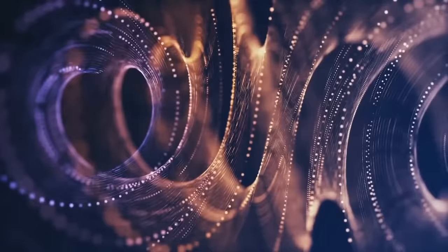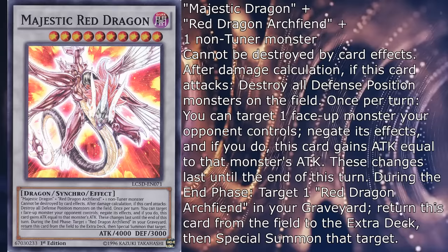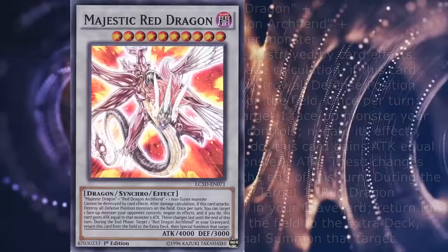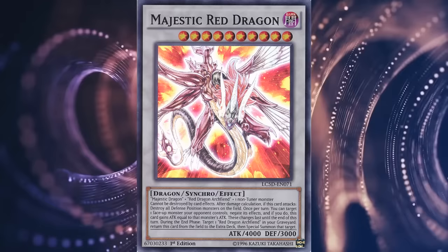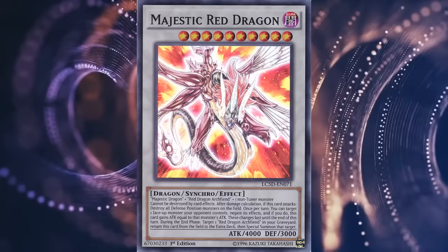Majestic Red Dragon, also as one would expect, is 2 levels higher than RDA, has 1000 more attack and defense, and requires Majestic Dragon, Red Dragon Archfiend, and one more non-tuner monster. Cannot be destroyed by card effects. After damage calculation, if it attacks, destroy all defense position monsters on the field. Once per turn you can target 1 face-up monster your opponent controls, negate its effects, and if you do, this card gains attack equal to that monster's attack — these changes last until the end of this turn. During the end phase, target 1 Red Dragon Archfiend in your graveyard, return this card to the extra deck, then special summon that target. Well, it keeps the abysmal defense destruction effect and the pointless self-bounce, and what you get for the effort is a beater with okayish protection that can generally swing for at least 4000 damage. Unless you have some sentimental connection to Majestic Red Dragon, there is no reason why you wouldn't be playing any other Dragon OTK deck. Same thing I said about the last Majestic form applies here — decent card that's just too hard to summon and requires some unreasonable maintenance. Two and a half of these.